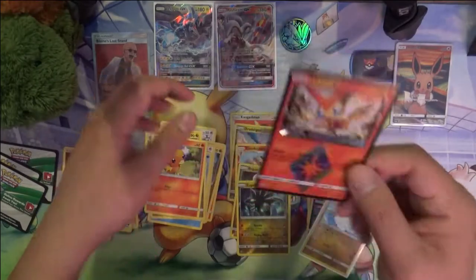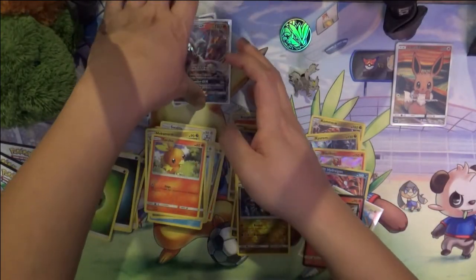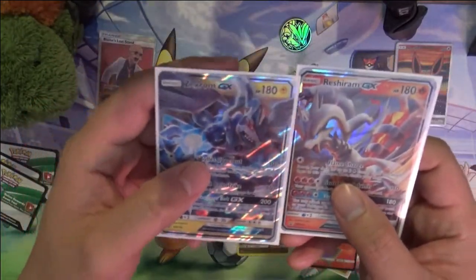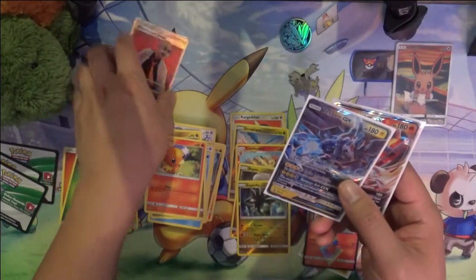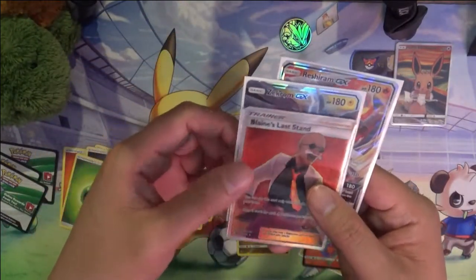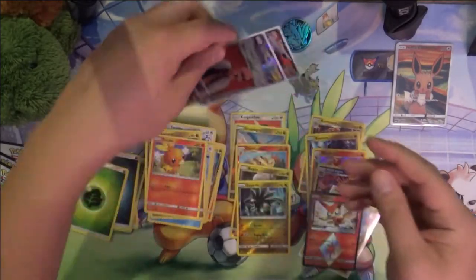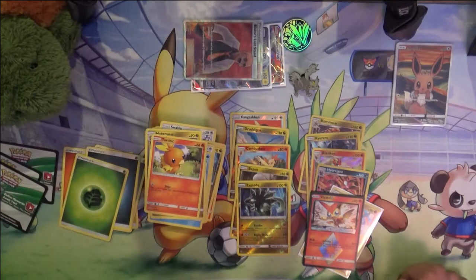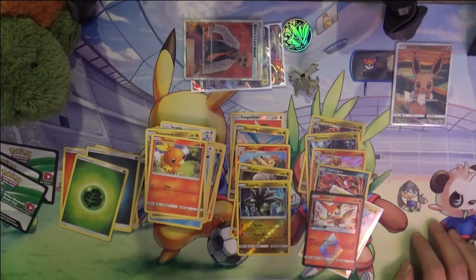Got the Prism Star Victini and nothing special from the last pack. For the promos, the Reshiram and a very bent Zekrom. However, we did get the Full Art Blaine's Last Stand — so pretty good opening right there. If you guys enjoyed the video, I'd appreciate a like or subscribe. Thanks for watching, and I'll catch you guys next time!